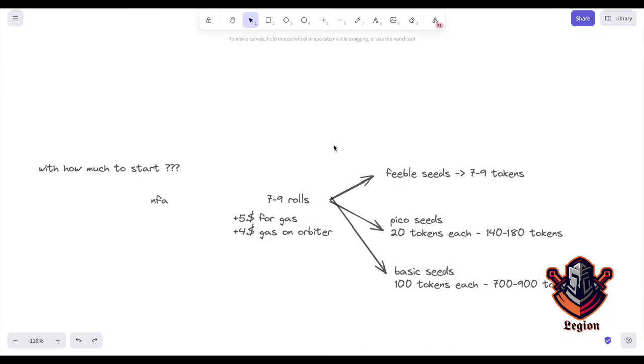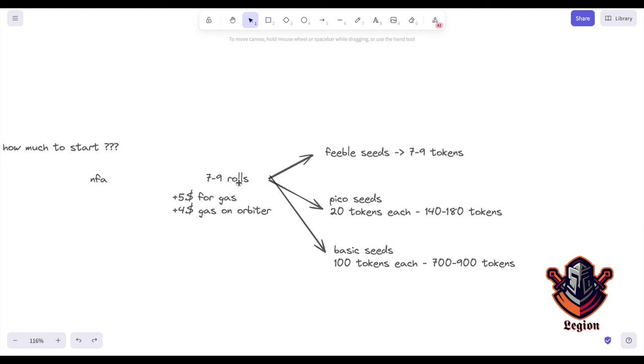If you are not sure how much to bridge, I did a little math for you guys so you don't bridge seven times. Of course not financial advice — first see how the game is. But I would start with enough money to have at least 7 to 9 seed rolls, plus $5 for gas on Blast, plus the bridge cost which is around $4.